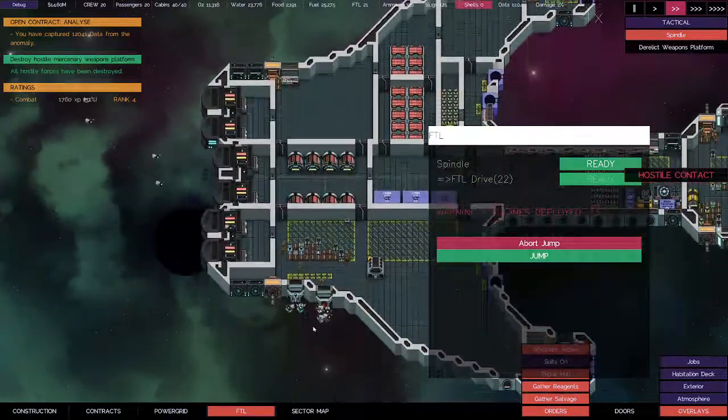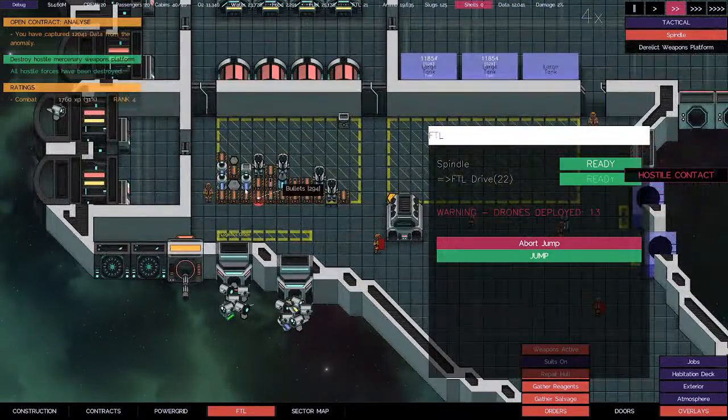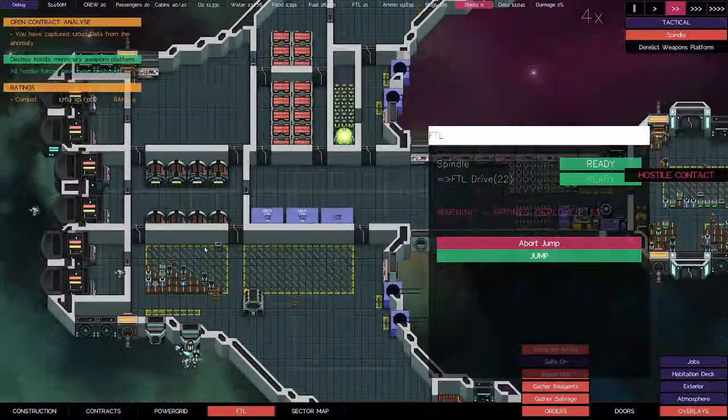A few bottles of water — I don't have a loader to take water, but we'll just save it on the ship to use.